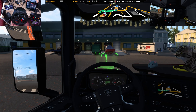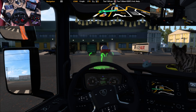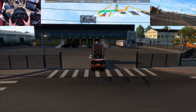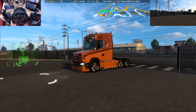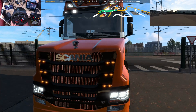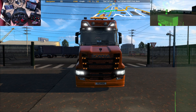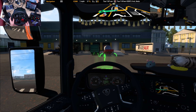Happy New Year, Argy Bargy Crew! Hope you had a great Christmas and you got all the presents you wanted. Seeing as it's a new year, I thought I'd do the first delivery for the year and bring you along for the ride. We've got the T4 Next Gen S T-cab out — the big V8, 730 horsepower. We're here to pick up some sort of military load. Love the look of this truck. Let's do the pickup and get on our way.